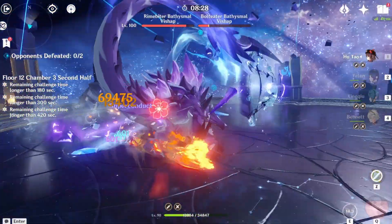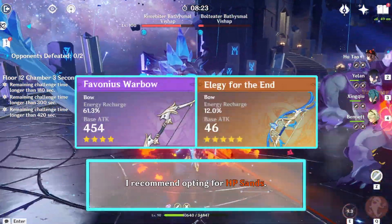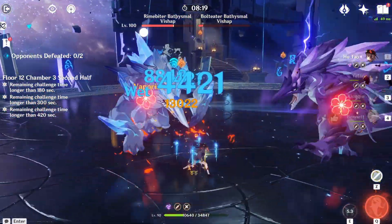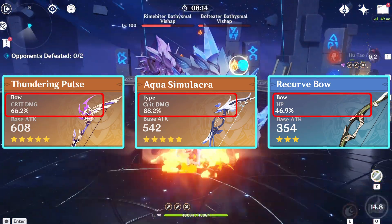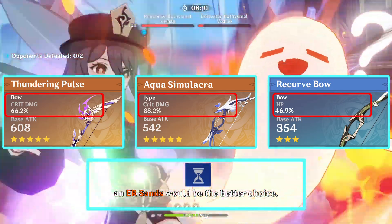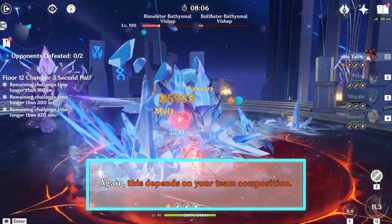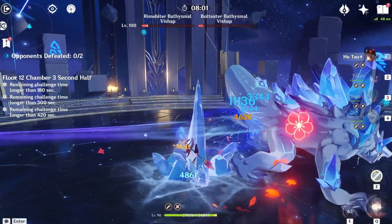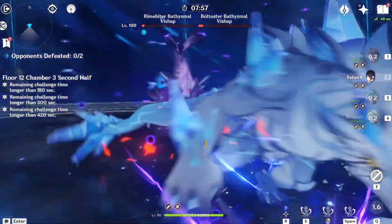For users of an Energy Recharge weapon like the Favonius Warbow or Elegy for the End, I recommend opting for HP Sands. Conversely, if your weapon's main stat is Critical Rate, Critical Damage, or HP and you're unable to achieve adequate Energy Recharge through substats, an ER Sands would be the better choice. Again, this depends on your team composition. Remember that focusing excessively on damage enhancement might prove ineffective if Yelan's burst activation isn't consistent, particularly when using her as a support.